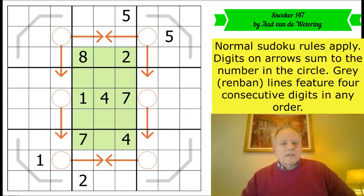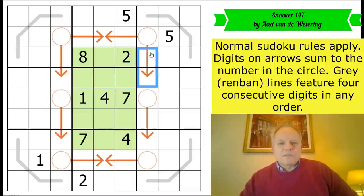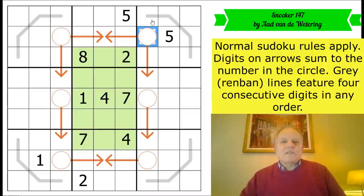Quite a few people pointed out they hadn't even heard of the game last time. Anyway, this puzzle isn't much themed on it — we have the classic snooker number 147. That's not the maximum break that is theoretically achievable if you started with a free ball before potting 15 reds, 15 blacks and the colors, but it is the normal maximum break in snooker, so that appears here. The other rules: normal Sudoku rules, digits on the arrows sum to the number in the arrow they're connected to, and we have gray renban lines which have four consecutive digits in any order on each of them.